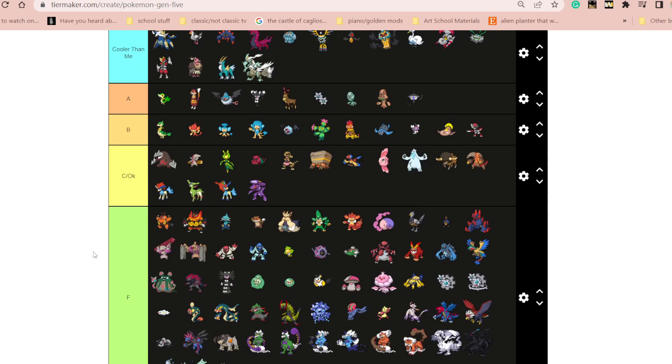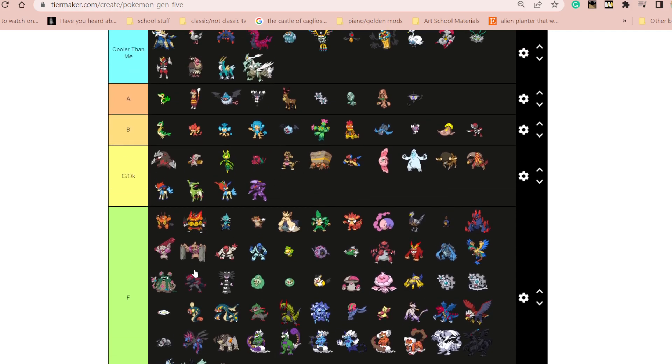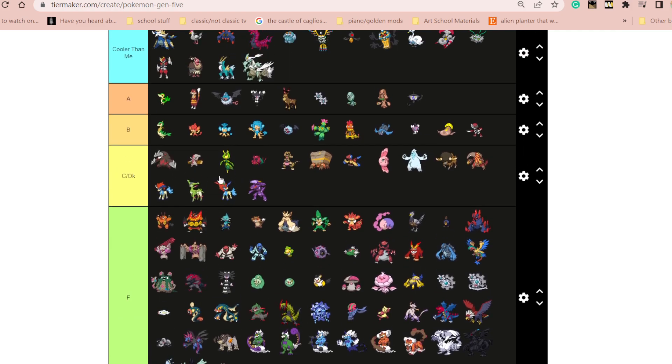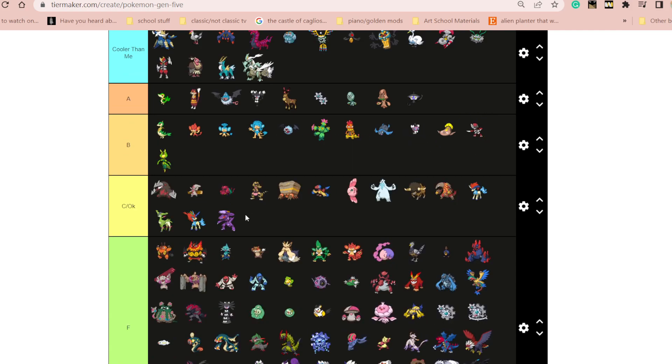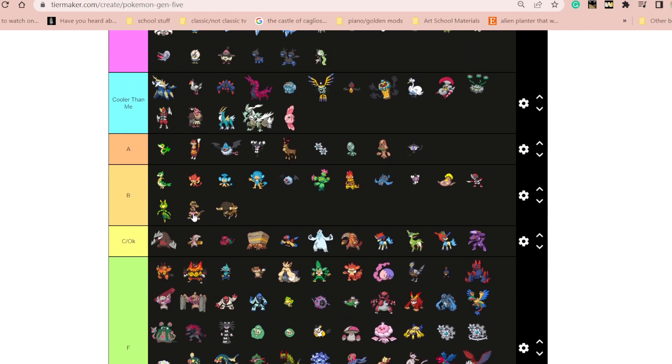Wow, a lot I didn't like in this gen. Then again, I didn't really like Gen 5 when I first played it — like it is good, and Black and White 2 are very good games. But you know what, let's look at this again. This could be higher. This could also be higher. Okay, this is actually kind of cool. You know what? No — this is cool. This is cool. I do like this. Okay, that feels a little better.